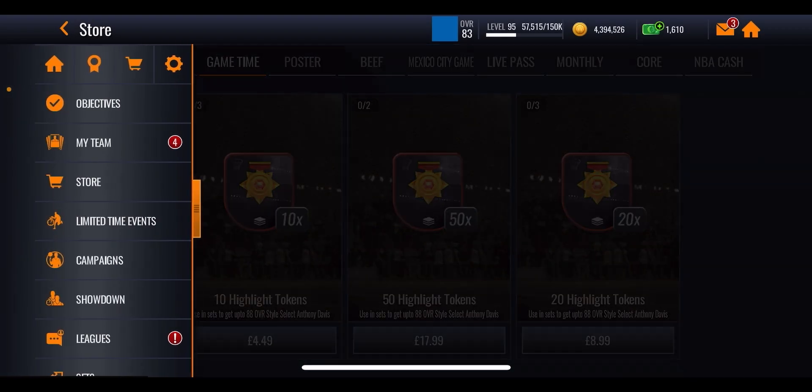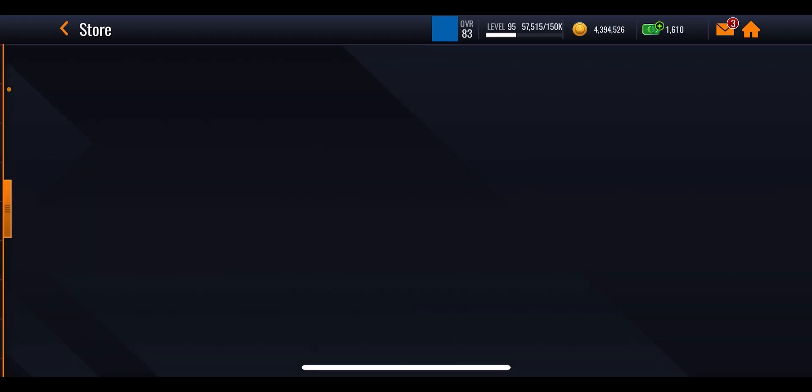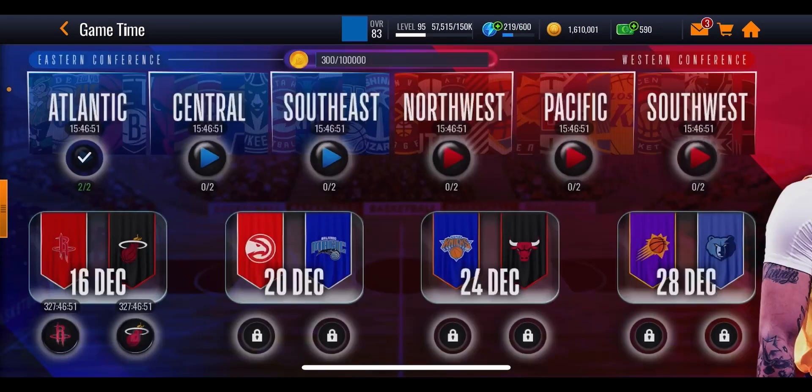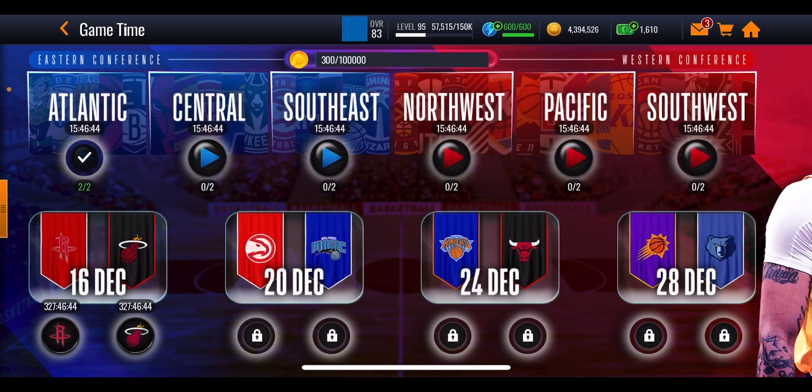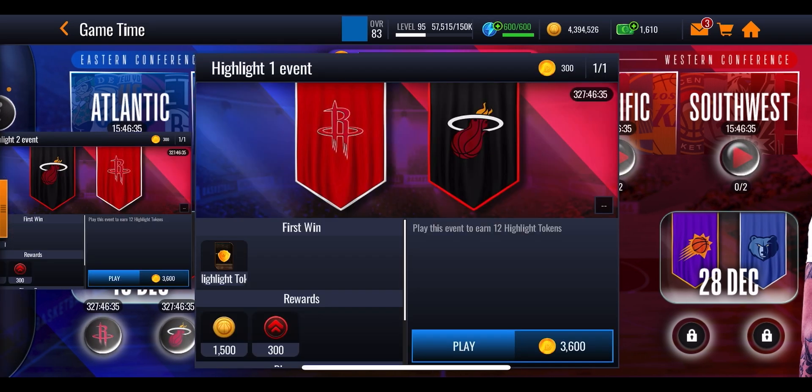So what can you actually get no money spent? The promo runs for 14 days and each event gives 150 division points. You can play 12 events every single day, so 12 × 150 × 14 days gives you 25,200 total points. Now, if each event along the bottom costs 3,600 points and gives 12 highlight tokens, dividing 25,200 by 3,600 equals seven events you can play through across the entire promo.